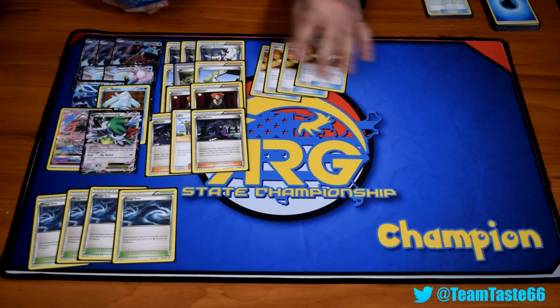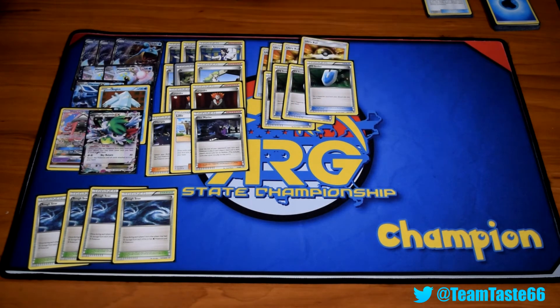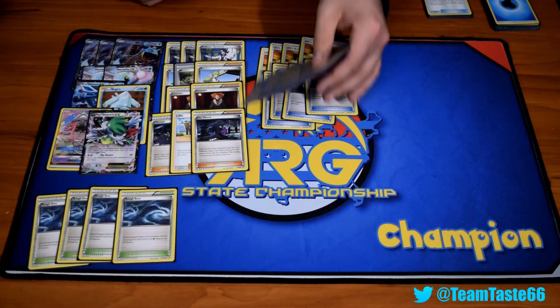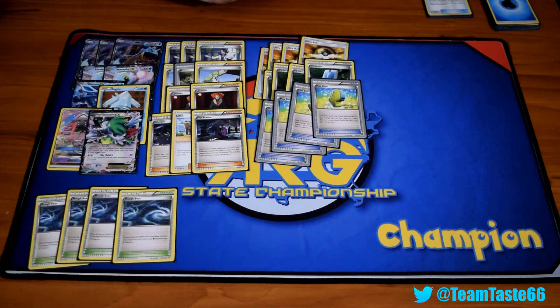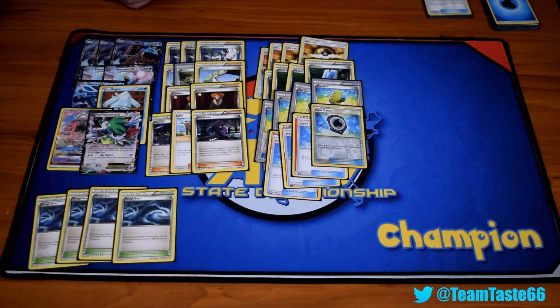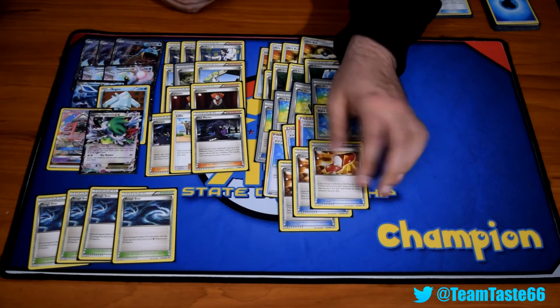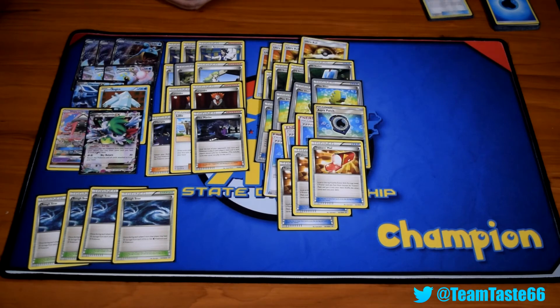For items, we got four Ultra Ball, four VS Seekers, four Elixirs, and four Aqua Patches. This is where the heart of the deck is. It has a lot of shades of Turbo Dark Expanded where you just want to turn one Elixir and Patch everything you can. Getting two Lapras set up turn one or two is really not that out of the ordinary. And three Trainer's Mail to help with consistency.